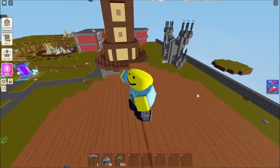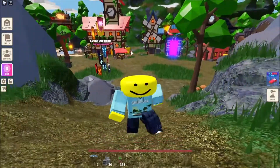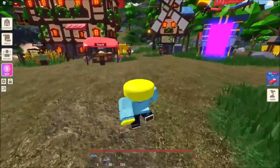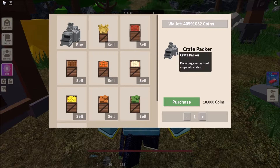I might do update guides when the update comes out. So to get crate packer you actually need to go to the hub. You go to the hub and you can see there is a new NPC and his name is Dom. If we press F and talk to him and press view shop, we actually can buy crate packer.